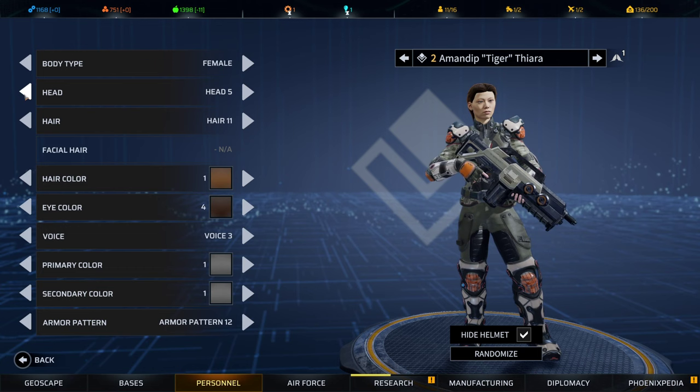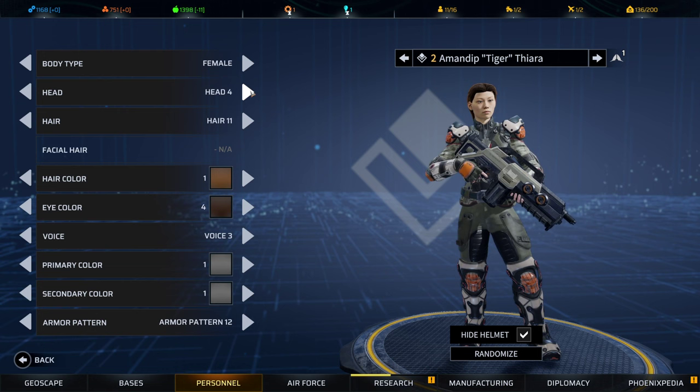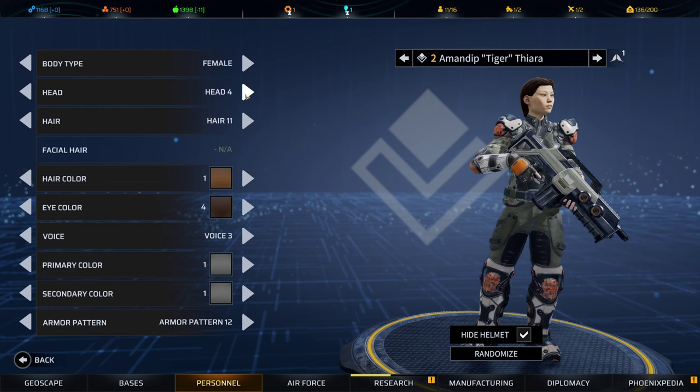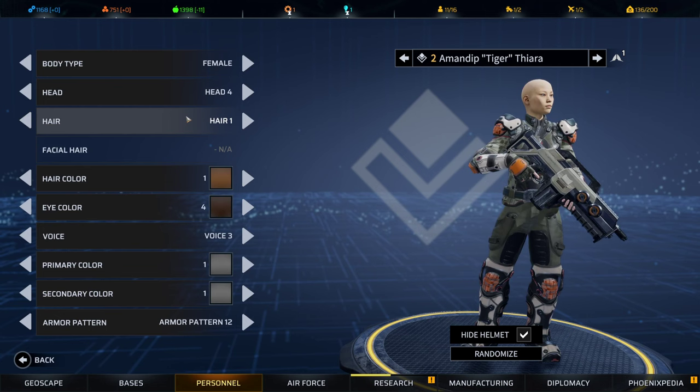We'll go through female first — pretty straightforward. You've got the head types, and then hair options. I'll start with one and cycle through them.